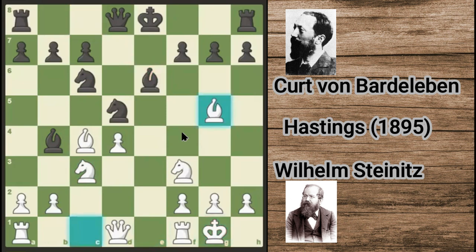Be6, Bg5. Of course in this position the best move is Re1, I believe. After Re1, if he plays some odd moves, he probably can just capture the knight.